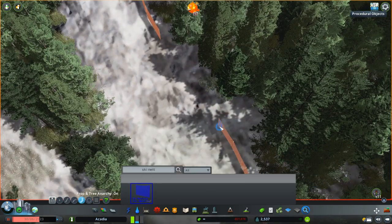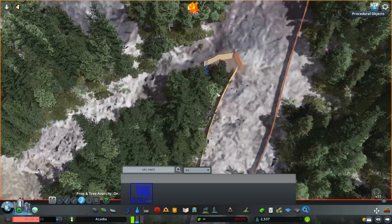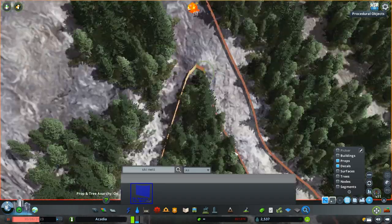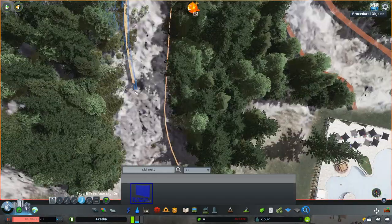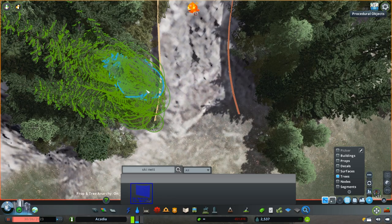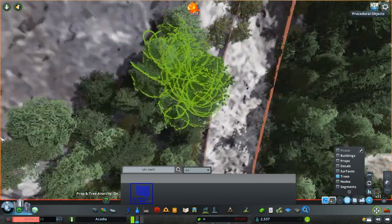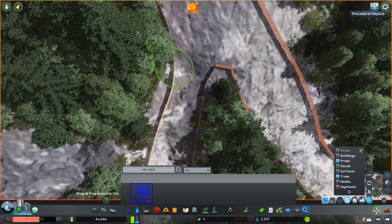To add detail to the different runs coming down the mountain, I found ski netting on the workshop. Unfortunately it's not a network prop — just a simple prop — so it's not going to connect perfectly. But once you scroll out it looks fine. It really helps the different runs on the ski mountain pop. I had to go through and plop things in different directions to get them to fit since I hadn't thinned out the forest enough.